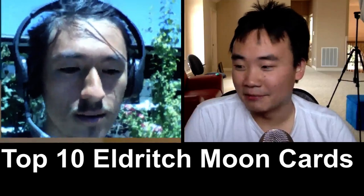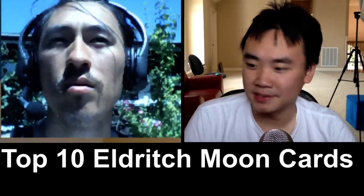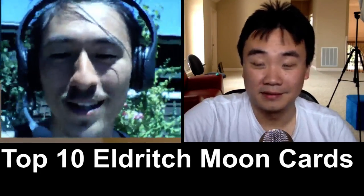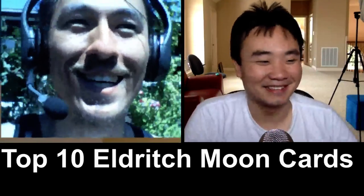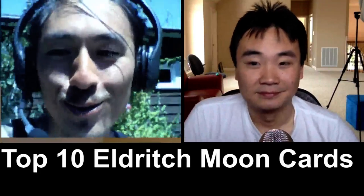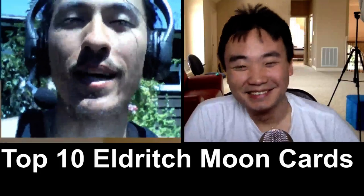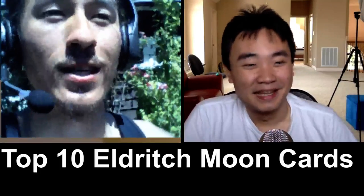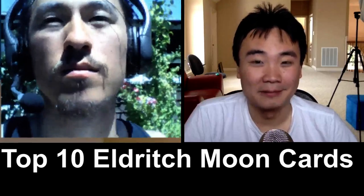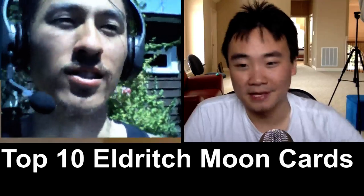I was hoping the meta would rotate out when Coco goes away, but it looks like they have replacement pieces. I was hoping it would change when the Fetchlands/Shocklands went but they figured out the mana base. Collected Company rotates and you just slot in Tamiyo — big downgrade. Bant is in a safe place for a long time. If you had to buy one deck right now to play for a while, it would be Bant. It seems like it's going to be one of the stronger decks. It'll be hurt by rotations, but it won't go away.